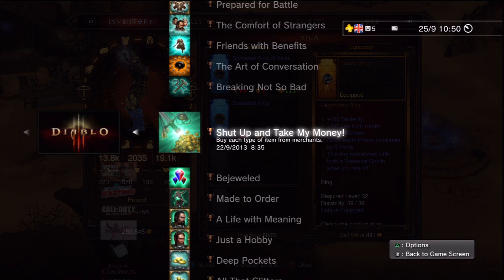Repairing an item at the blacksmith is self-explanatory. 'Shut Up and Take My Money' requires buying one of each item from merchants and is quite grindy. A tip to farm gold: save your game to a memory stick, give all your gold to your friend, reload your save, then give them gold again — it stacks repeatedly. This way you both can accumulate a lot of gold to cover all the gold-related trophies.